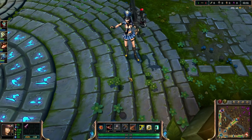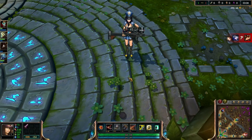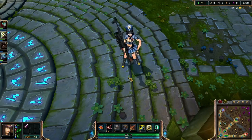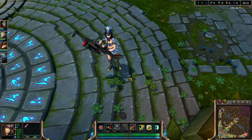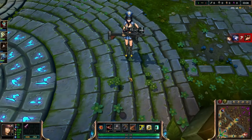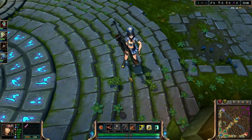As an AD carry, Caitlyn is known for her long range, coupled with some escapes and a very useful ultimate ability — she's quite a good starting champion to practice with. As with a lot of carry champions, however, Caitlyn's pretty squishy. If she gets caught in a teamfight or caught out by a random wandering jungler, she can be in a lot of trouble, so make sure that you position yourself appropriately.